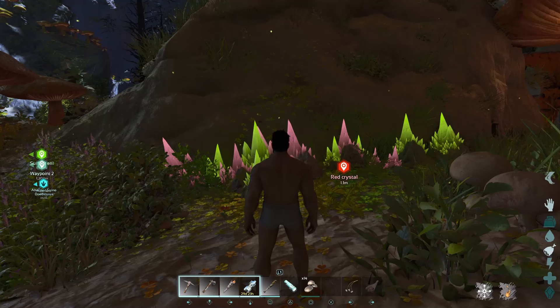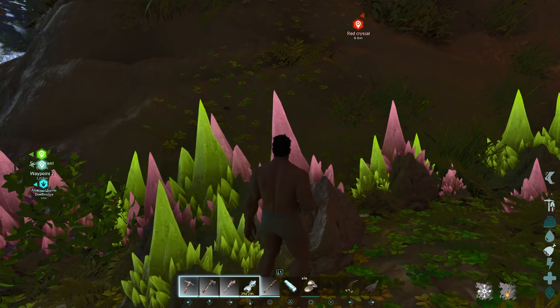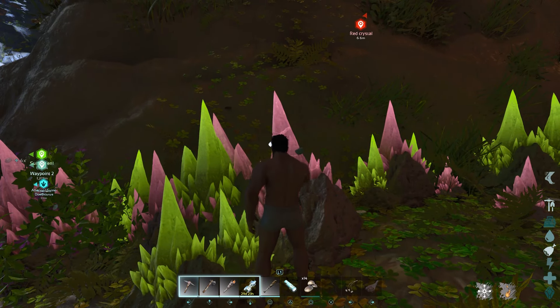Yo, what's up guys, it's your boy Annie Z here, and today we've got an ARK Ascended Aberration video. So let's get started. As you can see in the green zone, there is a red gem spawning node.